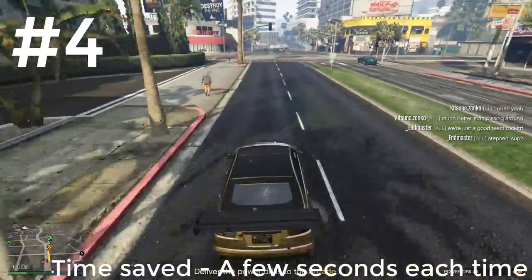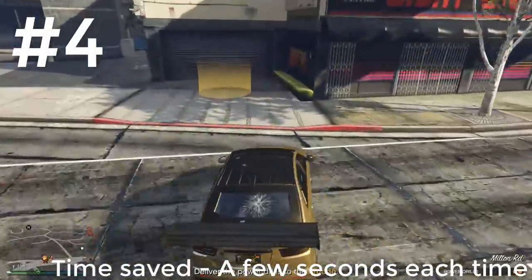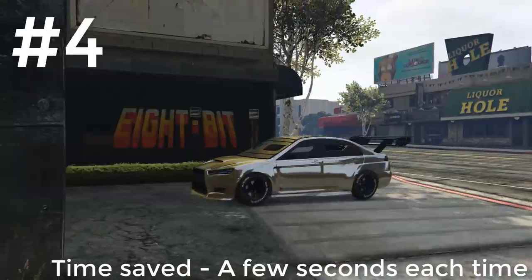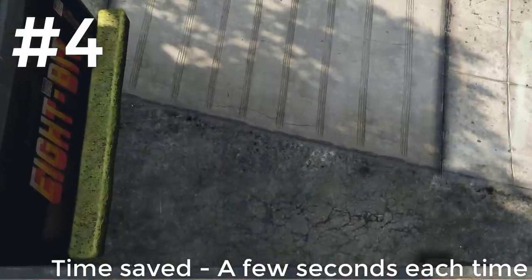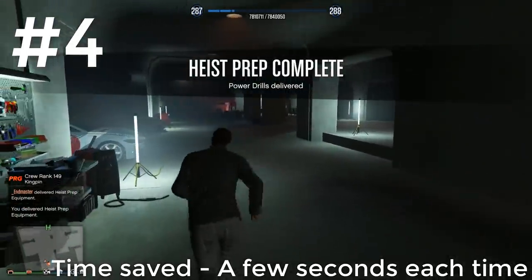Whenever you have an item that you have to take back to your arcade, you can drive the car that you are currently inside to the marker without actually having to get it back out of the garage again. This will save you a few seconds getting out of the car only to walk inside as a person, and you don't have to worry about storing the car inside the garage.